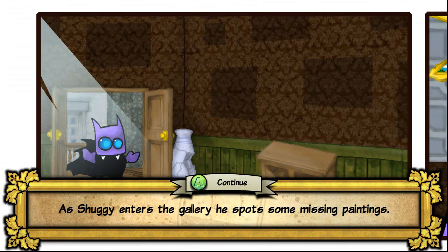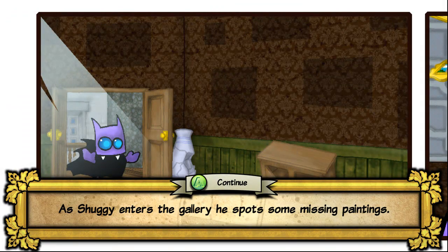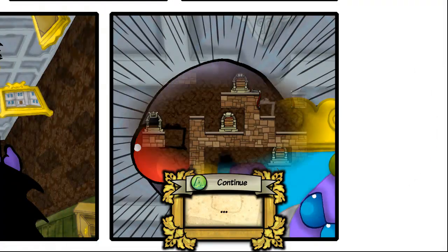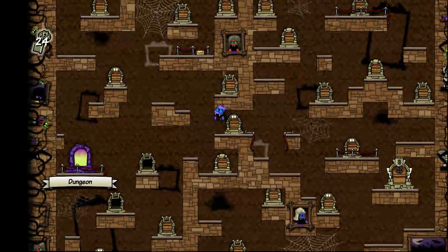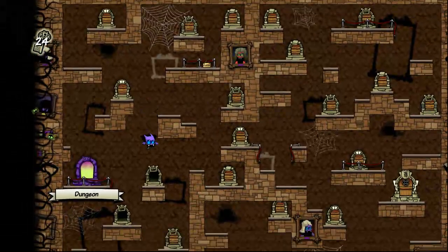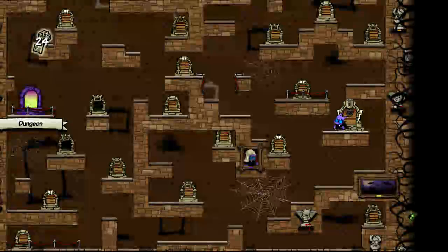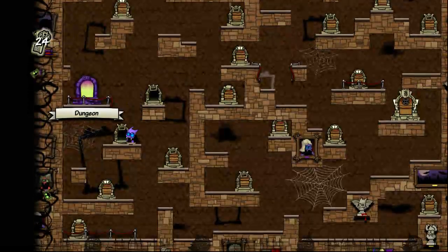The premise is that Shuggie has inherited a haunted house from his grandma and he's just trying to clear it out and make it a nice place to live. He spots some missing paintings in the gallery — they're on the ceiling. There's a dude throwing them at him. At the end of every world, when you get a certain number of keys, you unlock the ability to fight the boss, which works in a very similar way to Super Meat Boy — a puzzle platformer fight.